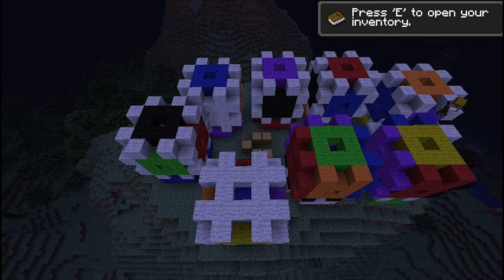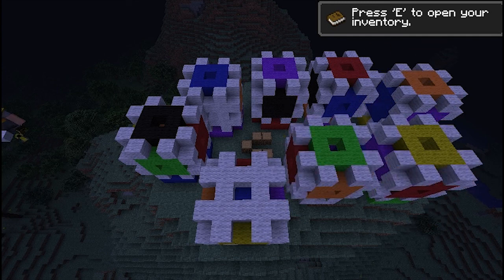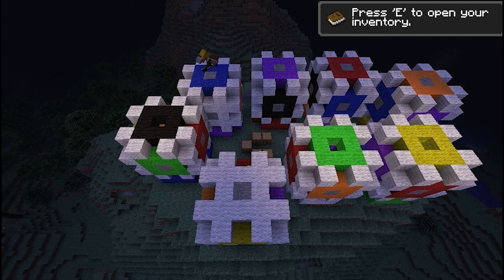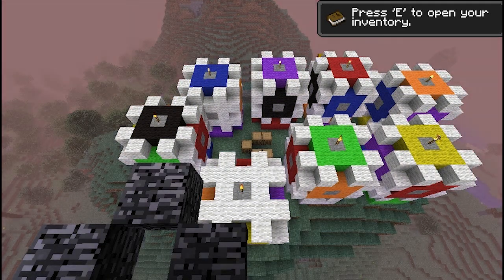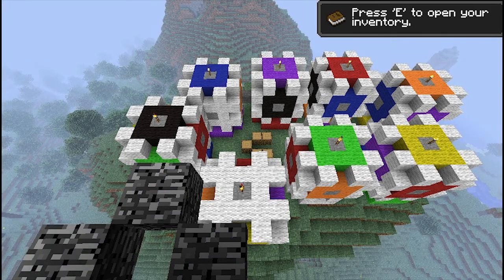Also, it doesn't have to be wool that the cubes are made out of. You could make them entirely out of glass and position them in different locations all around your Minecraft server with spectacular views — like some in the nether, some at the bottom of the ocean, some suspended above the sky. I think that would look wonderful. I haven't looked into that, though.